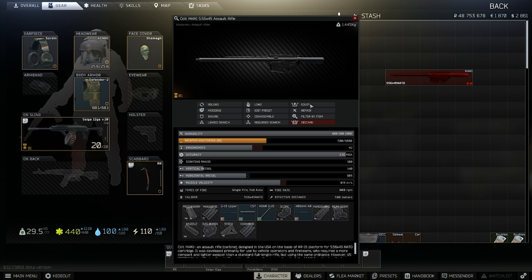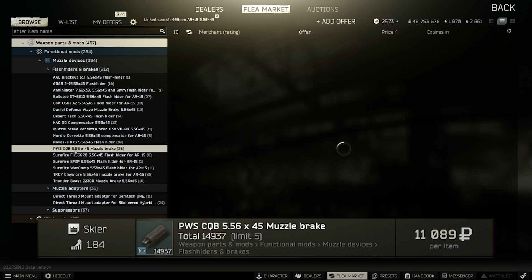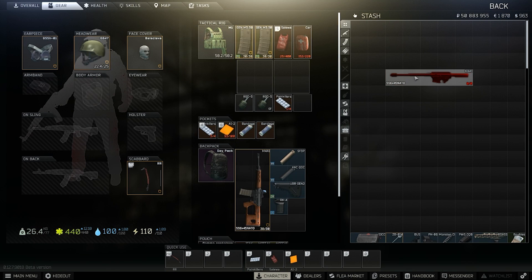The base build for level 3 traders uses the PWS muzzle from Skier 3, as at minus 10% recoil it's one of the best bang-for-your-buck muzzle devices you can buy at this level — the Tec is 1% more reduction but only available at level 4.